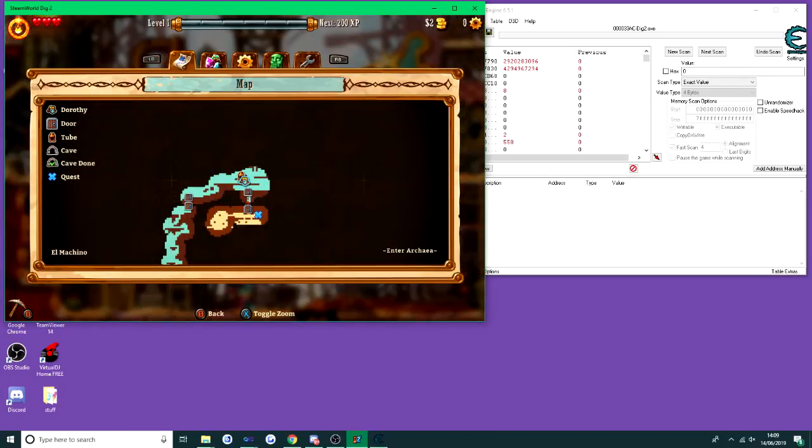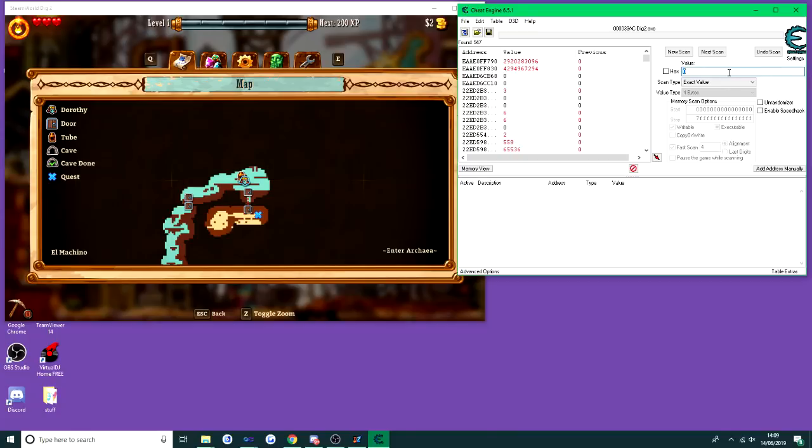Now we've got two dollars. Go back to Cheat Engine, change the zero to a two, and press Next Scan again. As you can see it's now only found seven addresses — seven addresses that changed from zero to two.